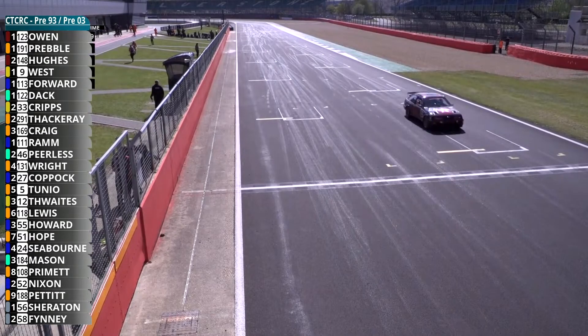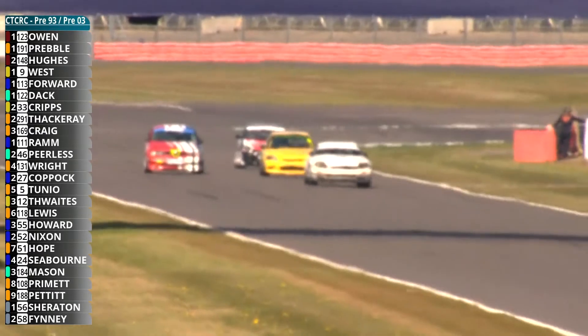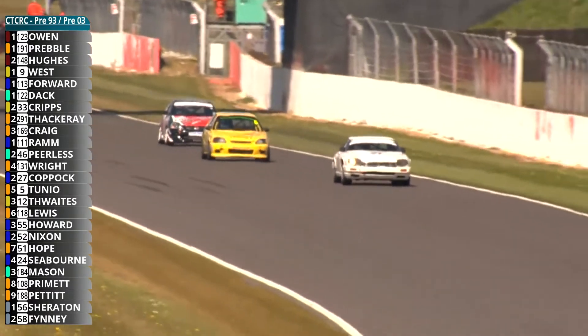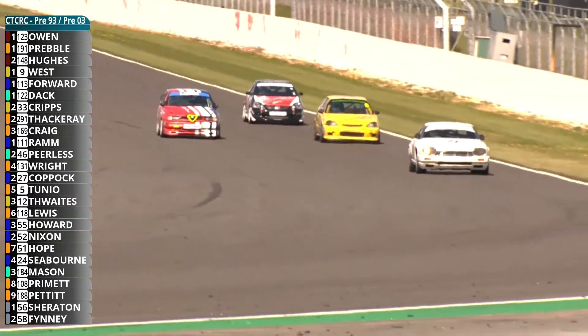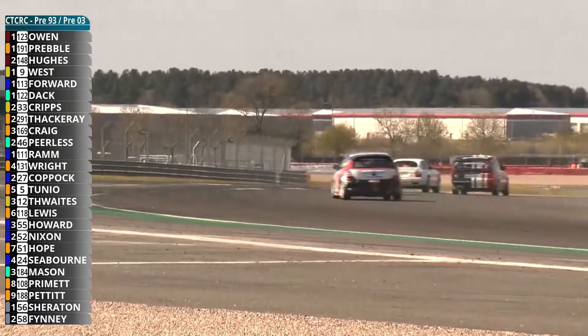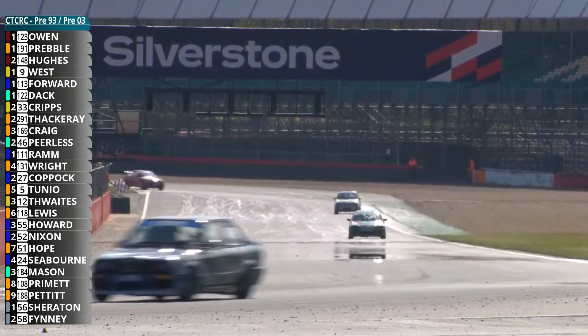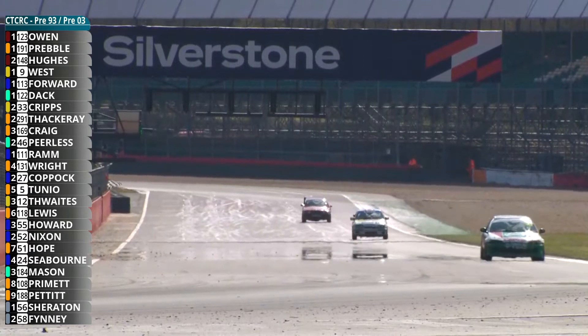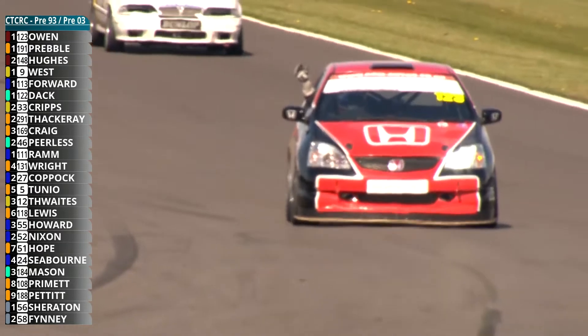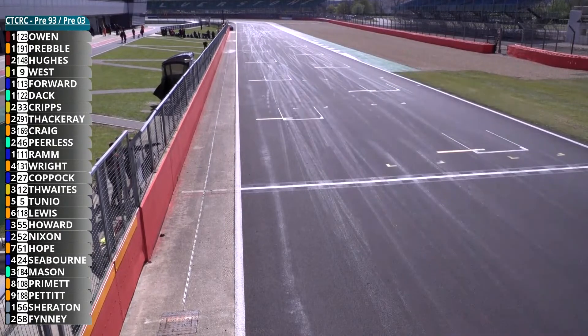Gary Preble pulls up alongside AJ Owen to congratulate him — good race between those two, that's good sportsmanship from Gary. The full results: the Cosworth of Dean Forward takes fifth and second in pre-93, quite a way back on Ray West — 15 seconds down. 6th over the line Russell Dack in his BMW — he wins Class C of the pre-03 zone. Still at it: Charles Coppock, Cam Cuneo, Jamie Thwaites and Kerry Lewis. Jamie Thwaites — just hoping to finish this time — and he's going to. 7th Cripps, 8th Dan Thackeray, then the battle of the Hondas with Ross Craig and John Peerless. James Ram's Jaguar dropping to 11th, Phil Wright 12th, 13th place goes to Charles Coppock, Thwaites 14th from the back, Cam Cuneo 15th. Frantic thrash in the midfield there in the latter stages.